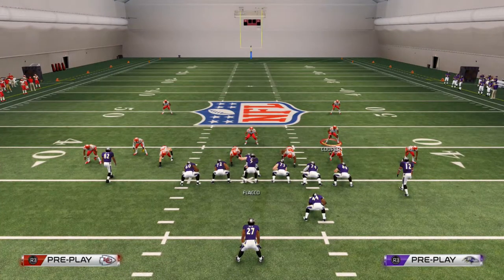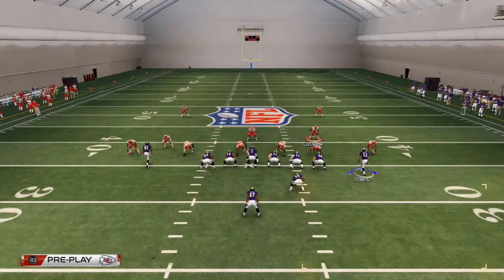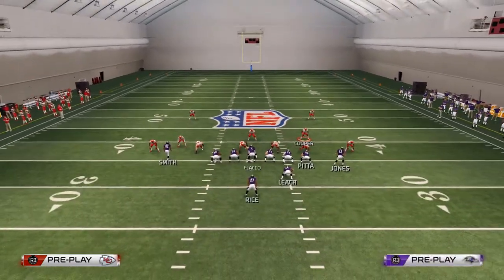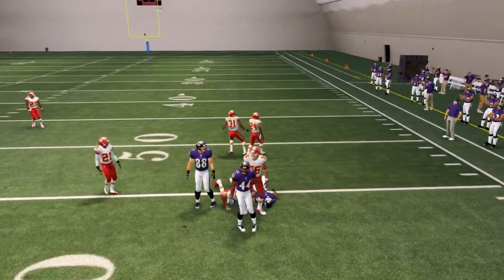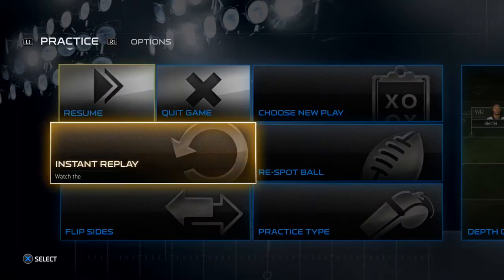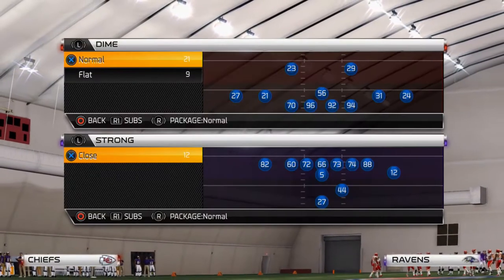Another cool note: you have the Bucks Wide Trail in your playbook. Something you could do once in a while is put Jones on that hitch route, motion that out, and have a nice little quick pass game going there. There are all sorts of things you can do out of this playbook running-wise, but I want to give you a quick run left, run right, run middle attack out of a three-wide receiver set.